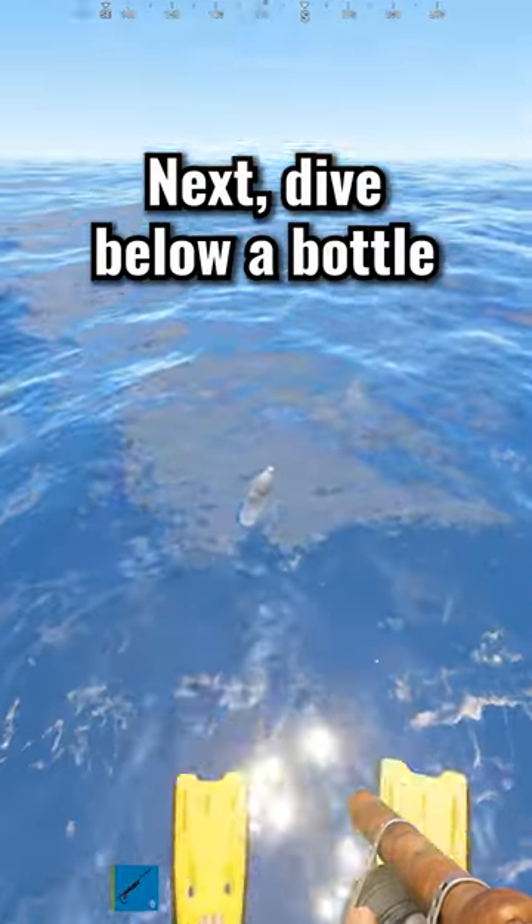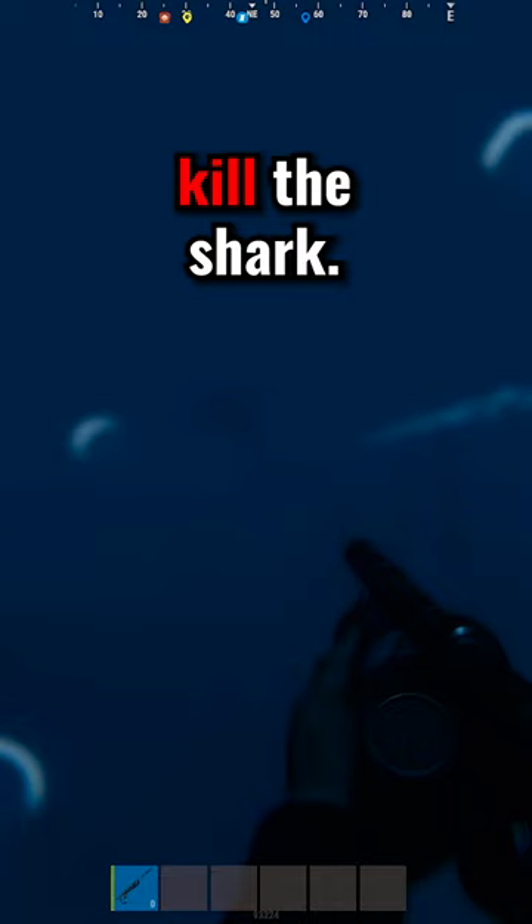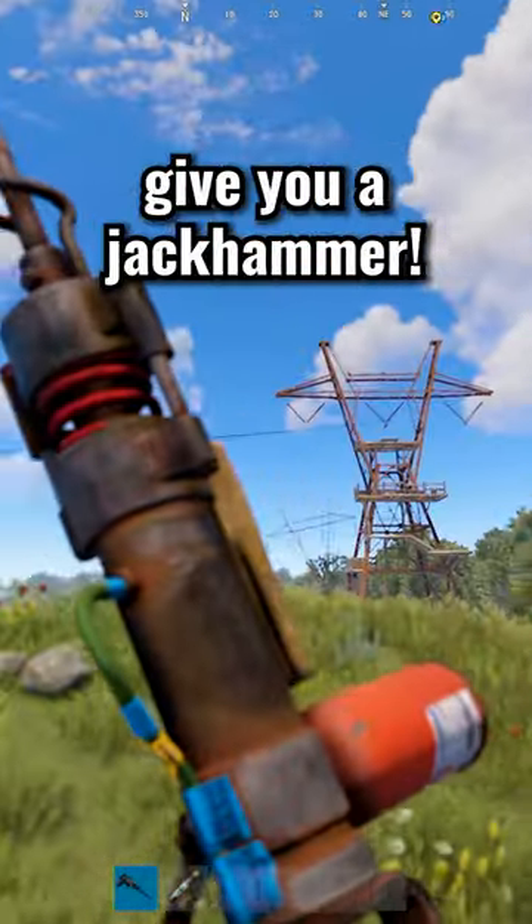Next, dive below a bottle in the water and kill the shark. When you return to the NPC, he will give you a jackhammer.